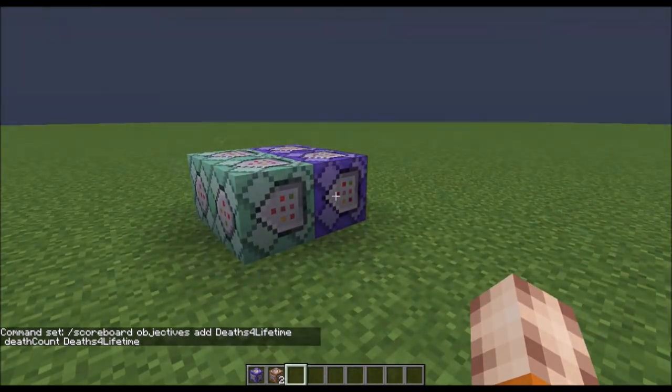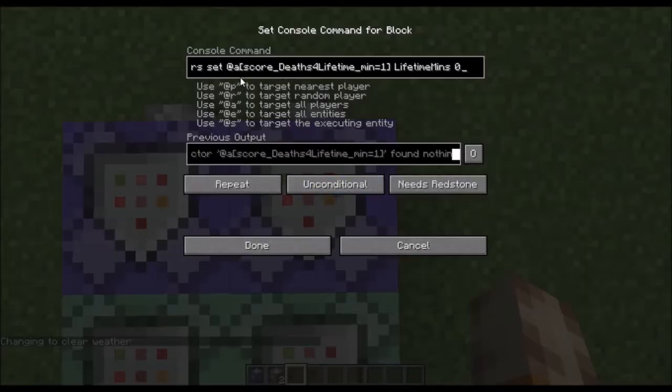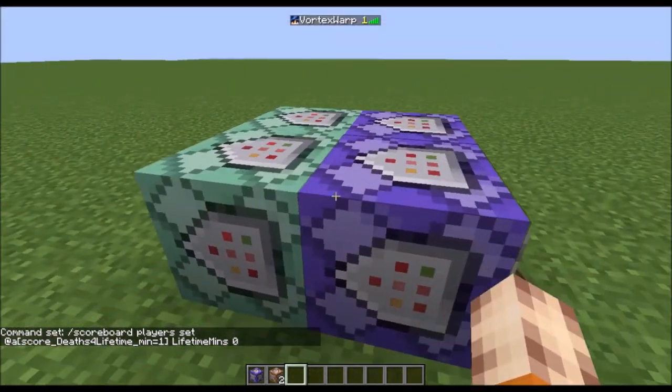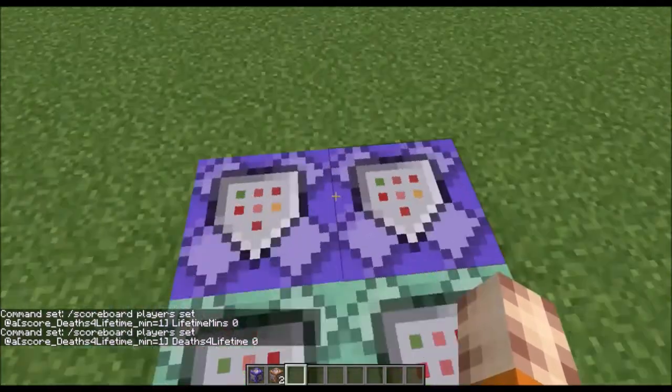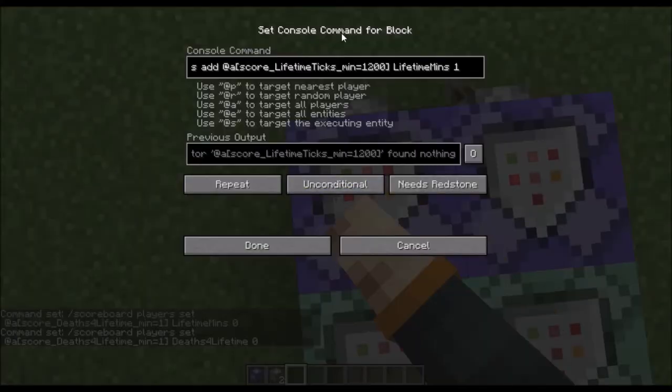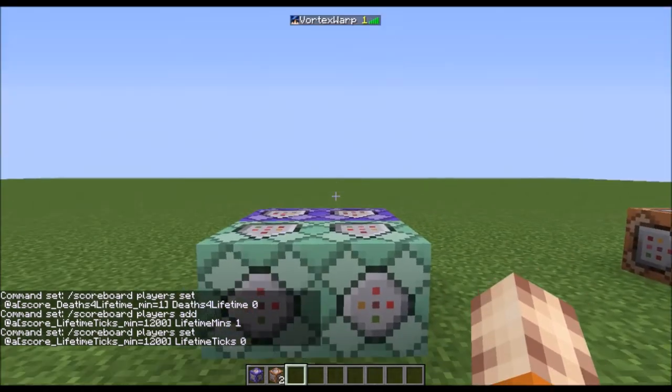Now let's check out the commands. The first command will execute first: whenever deaths for lifetime for any player is one or greater, it will reset lifetime minutes — so whenever you die you go back to zero. Then it resets deaths for lifetime back to zero so it won't continuously trigger. Then the second command block executes: whenever a player has been online for 1,200 ticks, it puts your lifetime minutes score up by one. So every minute your score goes up by one. Then it resets the lifetime ticks score so it doesn't continuously do that. That's the basic premise and it actually works.